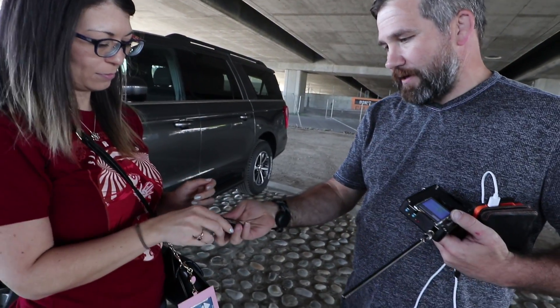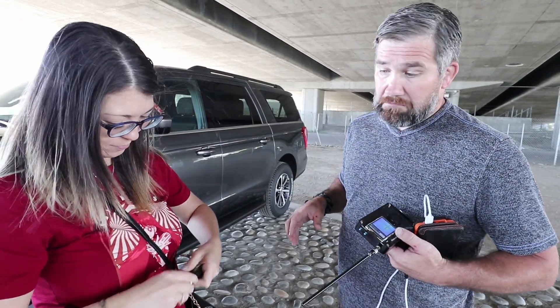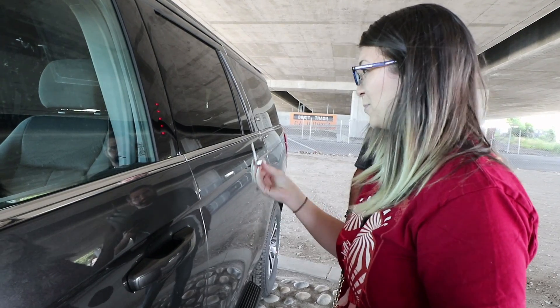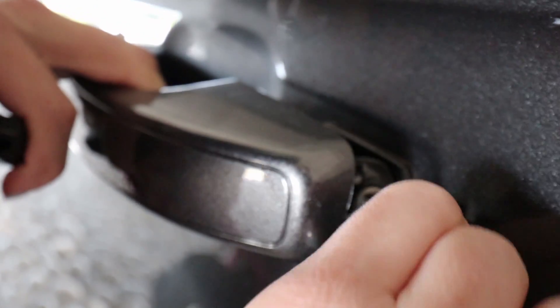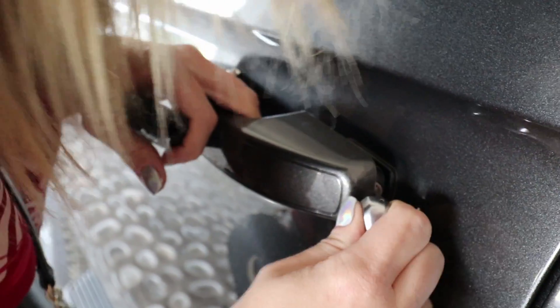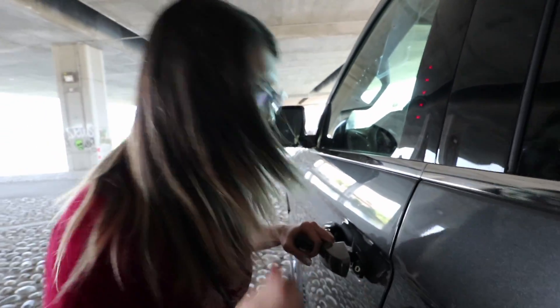Go ahead and take the key out of the fob. This is the technique you're supposed to be able to do no problem, and everyone's supposed to know this. So now, unlock the vehicle. Just with the key? Yep. I don't know where it goes. Some of them actually have a piece you have to remove. Wait — I had no idea. So it's fairly user-friendly. Just push it all the way in. And zombies are coming towards you, you've got to get in the car! This is not user-friendly.